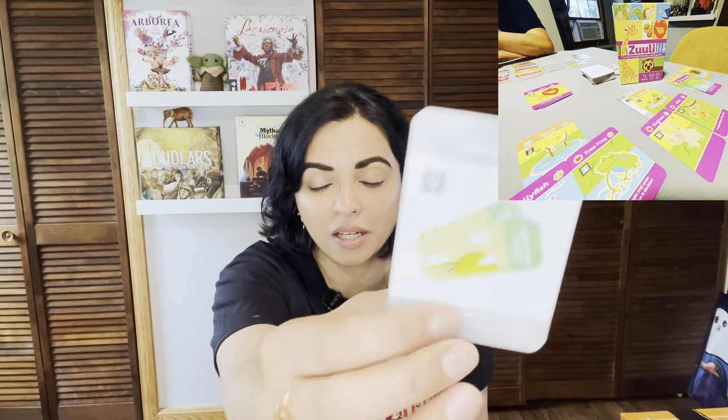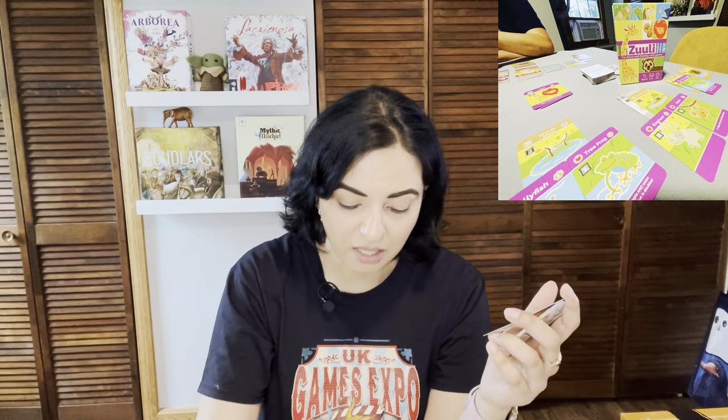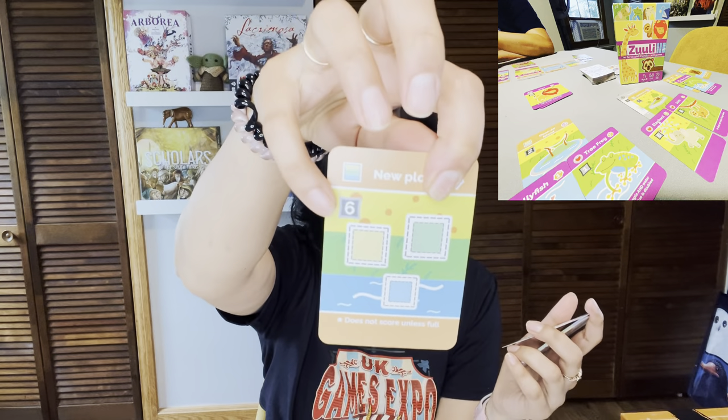If you cannot place an animal you will lose points equal to the point value of that animal, so you want to make sure you get enough enclosures for all your animals. New plots hold six animals and typically do not score unless full. There's an upgrade that allows you to score a new plot even if it's not full. During the develop phase, any upgrade cards you place — the gray cards — cannot be moved in subsequent rounds, though animals can be moved around from round to round.